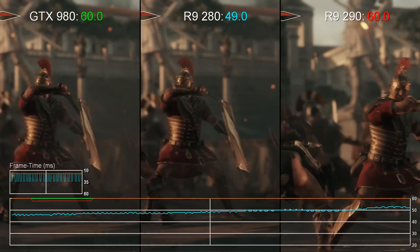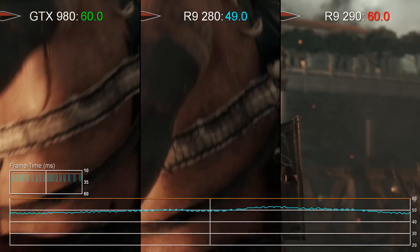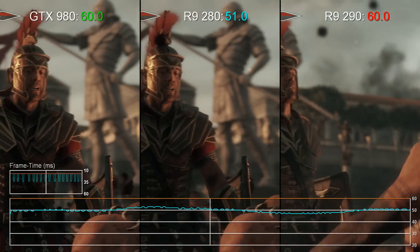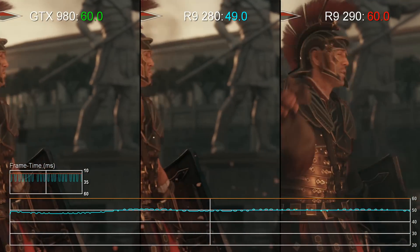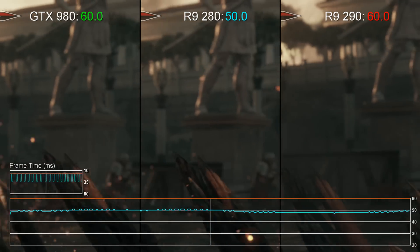Richard from Digital Foundry here with some gameplay testing of Ryze on PC, across a trio of different graphics cards, each running on an Intel Core i7 3770K system overclocked to 4.3GHz.